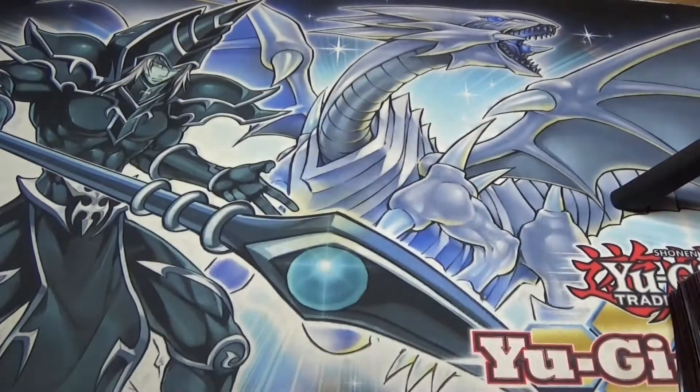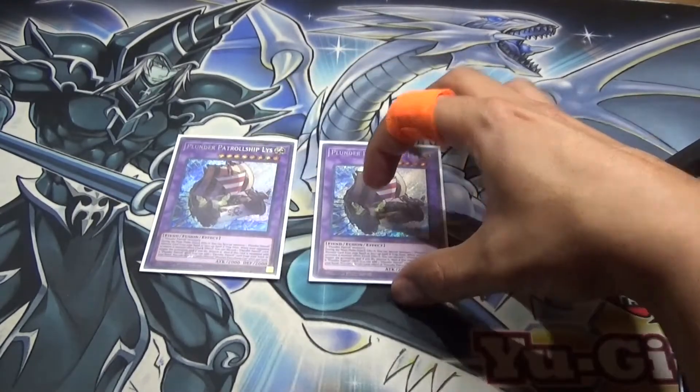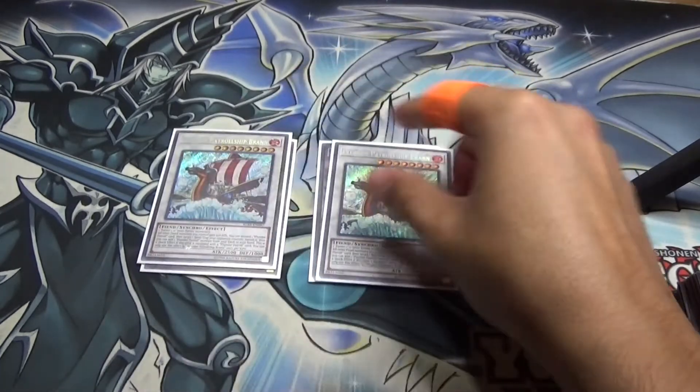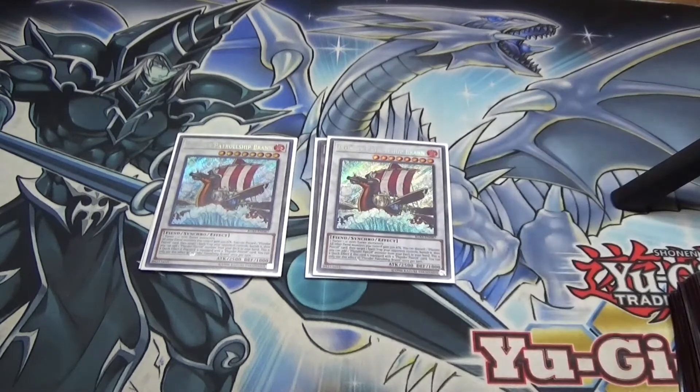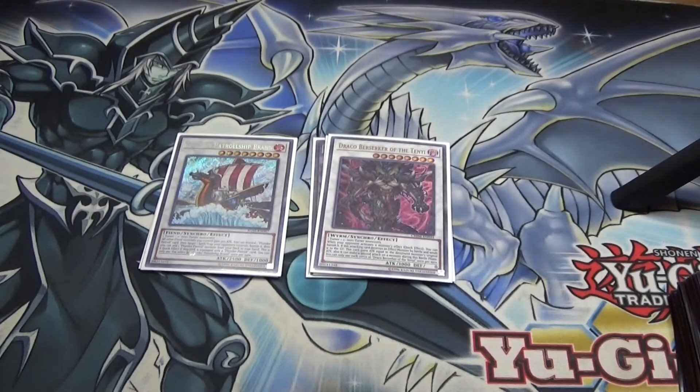Let's go ahead and get right into the extra deck — that's a 40-card main deck. Of course run the two Fusions. This one is a monster negate and destroy, and then quick effect you can special summon your equip spells to the field. If it is equipped when it negates and destroys a monster, you get to search a Plunder Patrol monster from the deck. Then two Ships — gives all your Fiends 500 attack, you can discard a Plunder Patrol card and destroy and banish a spell or trap. And then if it's equipped you get to add a Plunder Patrol monster from the deck. And then one Draco Berserk — you can go into some generic plays and it's basically a free banish.